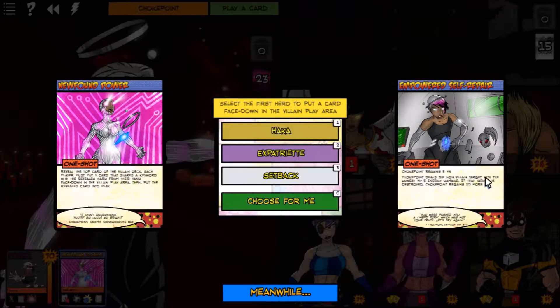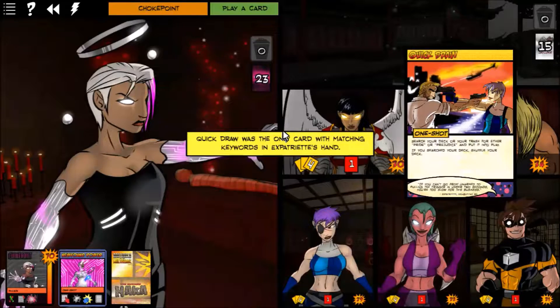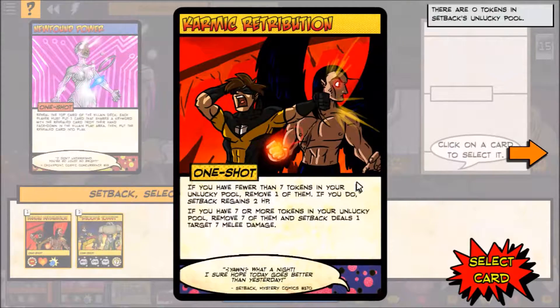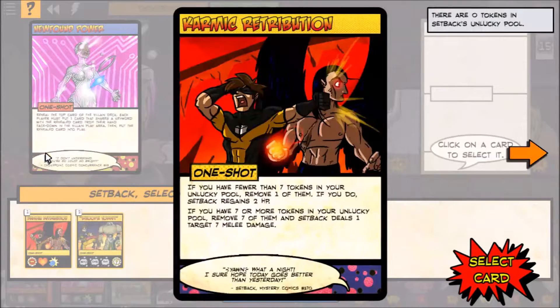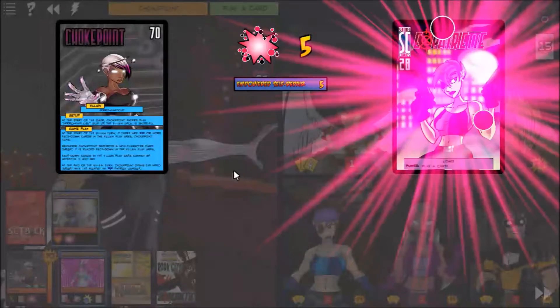She deals the non-villain target with the lowest hit points five energy damage, and if that target is destroyed she gets more. We all have to put a one-shot card down. Haka loses Vitality Surge, Expatriate loses her Quick Draw, and Setback can either lose Karmic Retribution or Whoops Sorry. We'll let her take the Karmic Retribution.